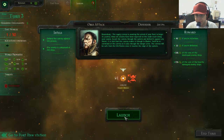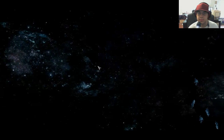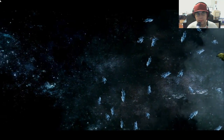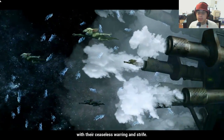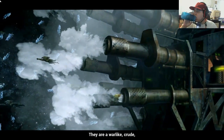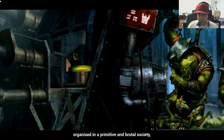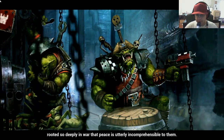He basically talked for a second about how to get the Orks working. The Orks plague the whole galaxy from end to end with their ceaseless warring and strife. They are a warlike, crude, and highly aggressive green-skinned Xenos race, organized in a primitive and brutal society, rooted so deeply in war that peace is utterly incomprehensible to them.